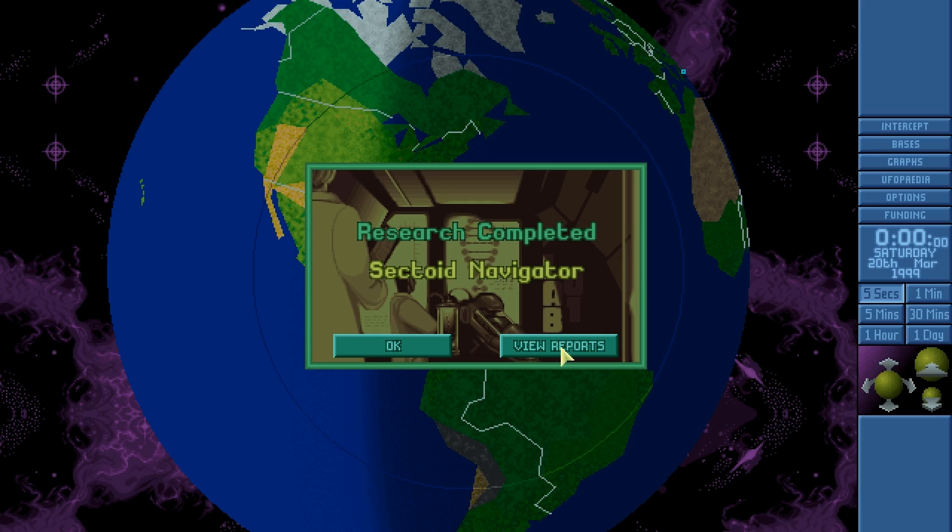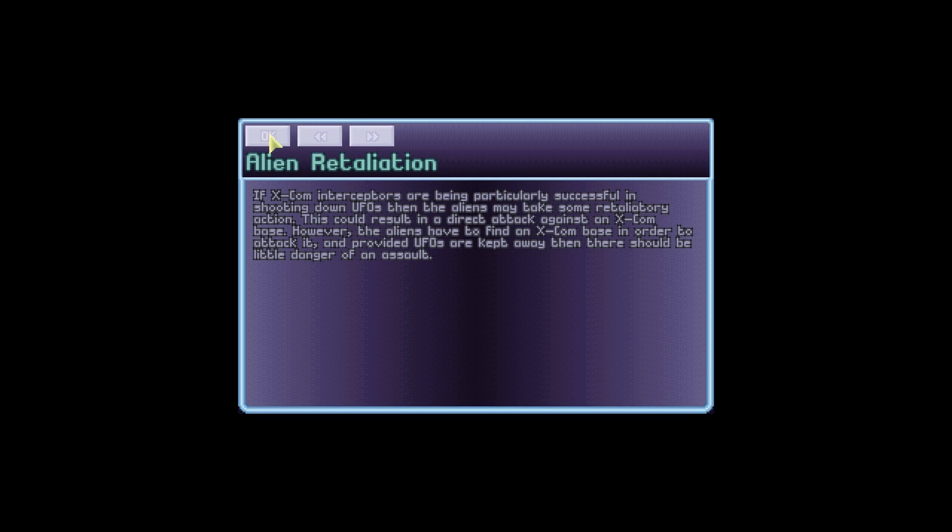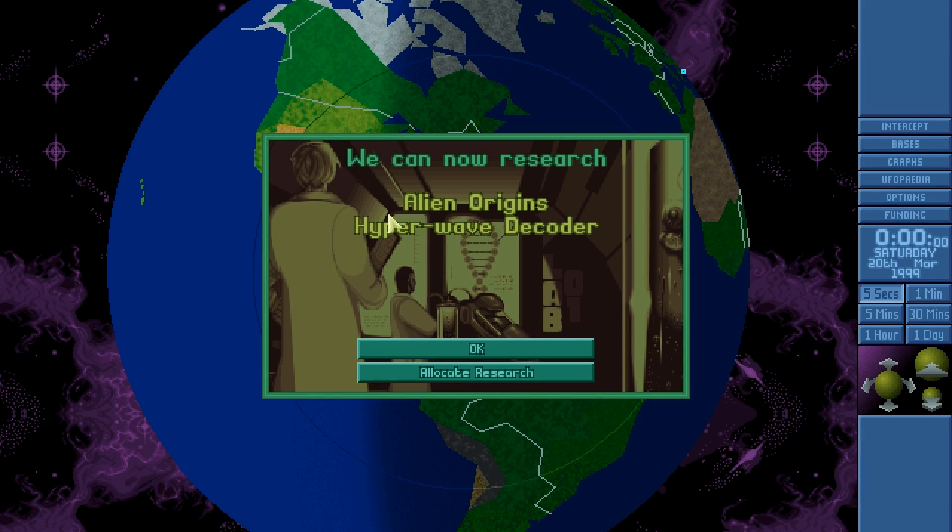The Sectoid Navigator has been interrogated. The Sectoid hierarchy ranges from soldiers to leaders with powerful psionic abilities — these psionic powers can be used to demoralize soldiers in combat or even take control of their minds, both of which we have experience with. They tend to indulge in human abductions and cattle mutilation. Abductions are used to extract genetic material for crossbreeding and developing clones for infiltrating human society. If XCOM Interceptors are being particularly successful in shooting down UFOs, the aliens may take retaliatory action, potentially resulting in a direct attack against an XCOM base.